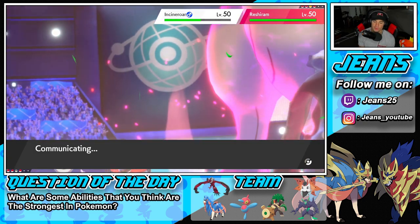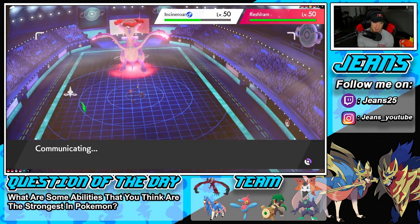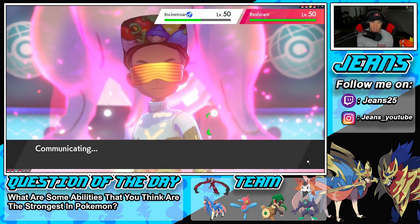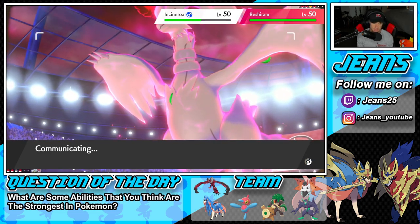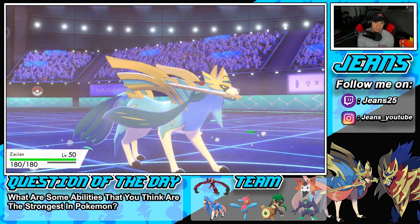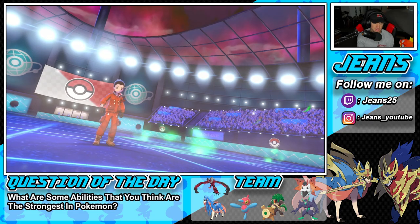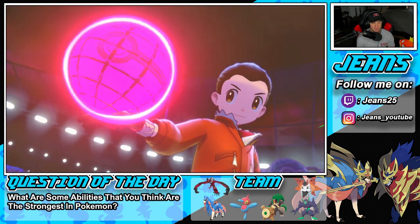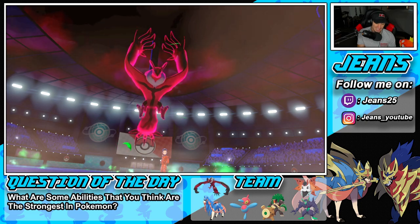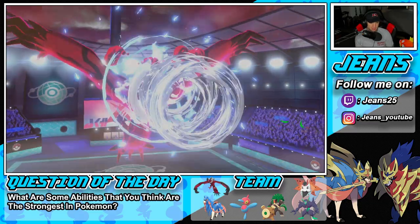We're going for the sneaky play to grab an advantage — if it works out it could be really good. Say he goes after Yveltal with a fire move, Assault Vest lets us soak it, we get out Zacian who can do big damage to Regidrago. We have speed on the board and start taking control. He has Fake Out ready to roll — this turn is deciding the battle.